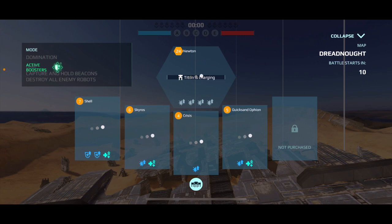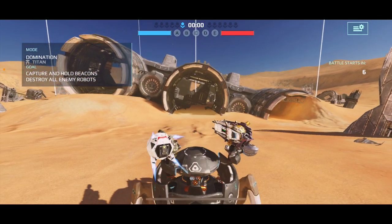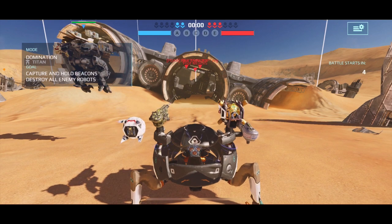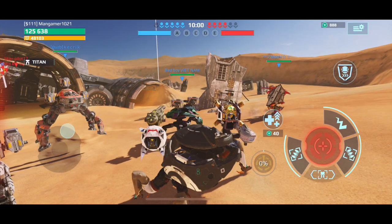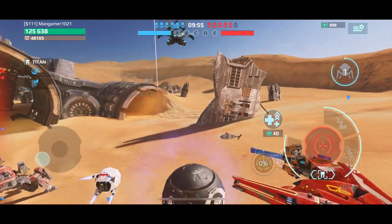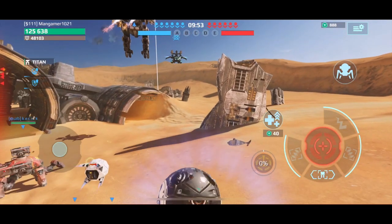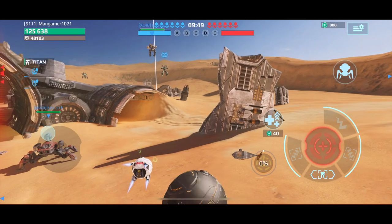Let's drop into a game. Domination — not the best map, but okay. I wonder, can I teleport here? Oh no, he has to land then it'll happen.